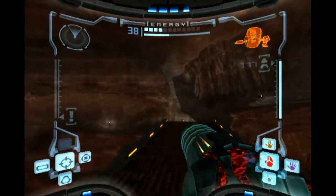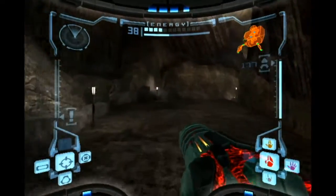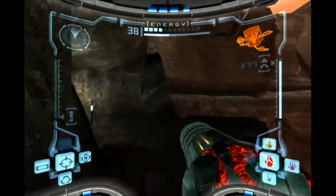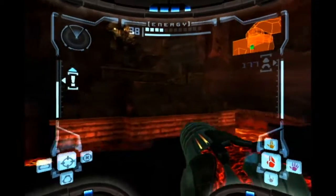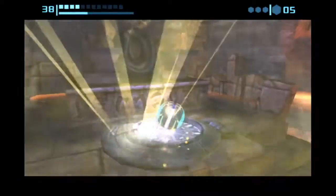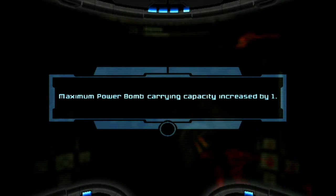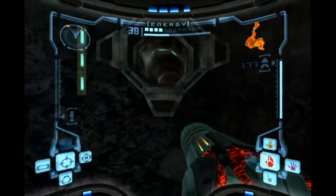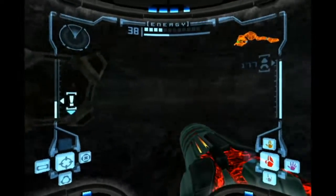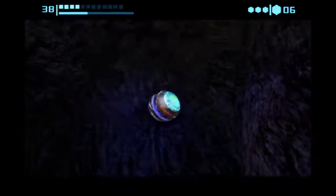We're going back into this room — this is where we got one of our earliest artifacts. Usually artifacts are hidden pretty close to another pickup of some other kind, and usually you can get the pickup but not the artifact. This area is exactly the opposite — you can get the artifact early on but not the pickup, so you gotta go back later and get the pickup. We'll blow this hole open here, roll down — there's another power bomb.